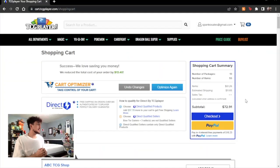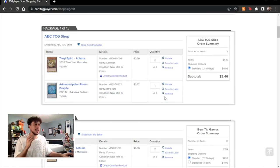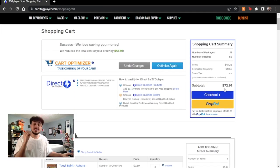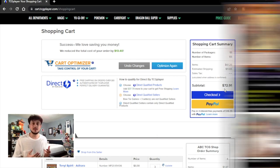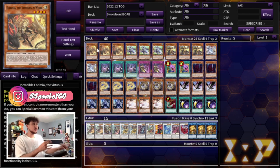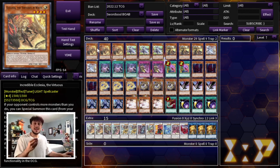You can see here I'm on TCGPlayer and our total for this entire deck — 55 cards, 40 in the main deck, 15 in the extra deck — all for under $73. $72.91 is our total after optimizing our cart. Honestly, with a lot of the common and rare reprints of staples in today's game, you could probably even build a side deck for under $100. Konami has made it really easy to play some of the best and most relevant cards on a budget.